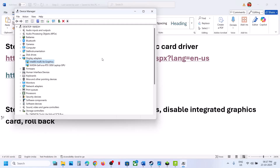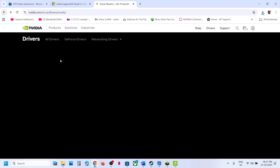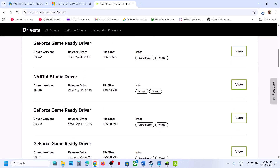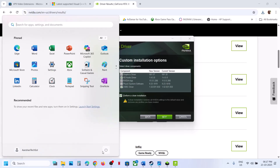If the latest graphics card driver is not working, roll back to a previous version. After selecting your graphics card and operating system on the Nvidia website, scroll down, click View, and try driver version 581.42 or 581.29. When installing, make sure to put a check on 'Perform a clean installation', click Next, restart your computer, and check.